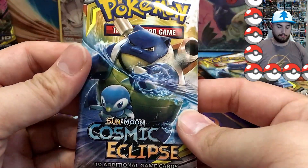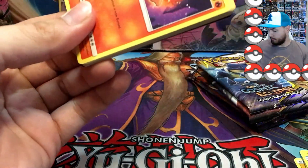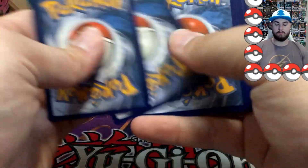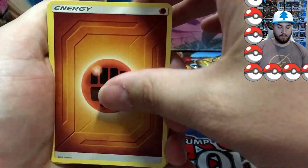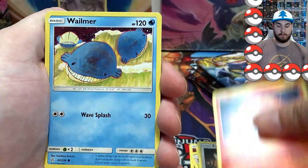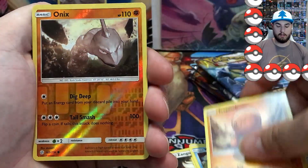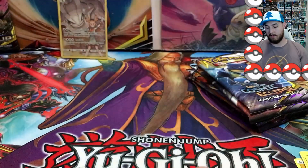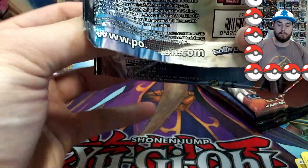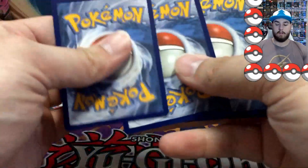Here's the Blastoise and Piplup pack. We did pull one of the artworks — the secret rare, I believe, yeah that's what we pulled. I'd love to pull the hyper rare of course. One, two, three, four — fighting energy. Gloom, Flabébé, Zangoose, Slugma, Wailmer, Ponyta, Togedemaru, Trapinch, a reverse Onyx, and an Earthen Ring. So nothing too big — all we got is that character rare card, which everyone's going to try to get. There are only nine of them.